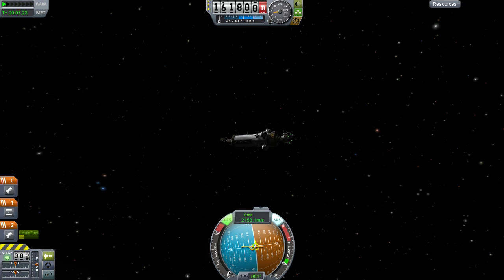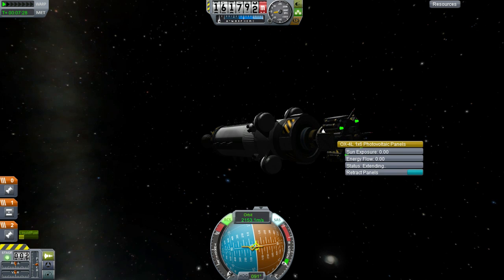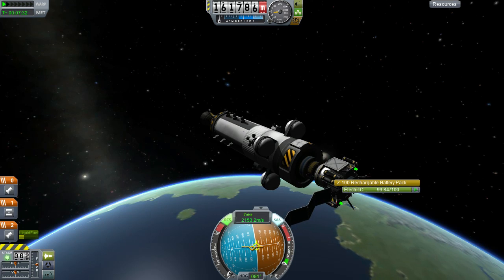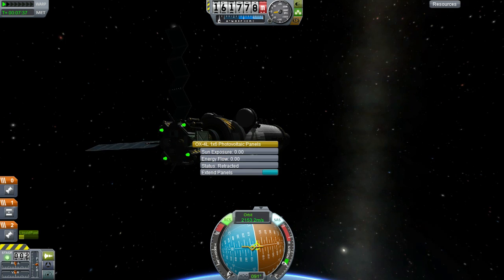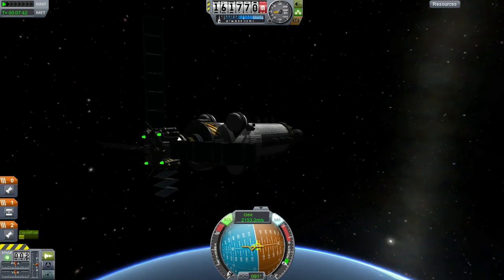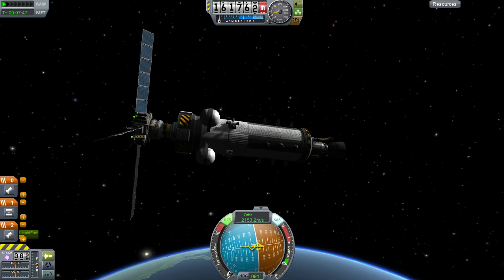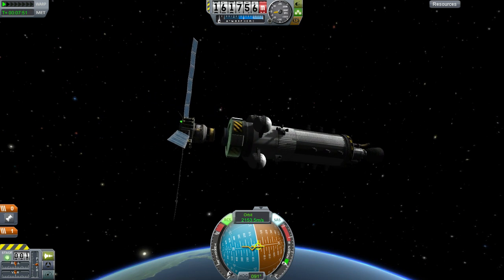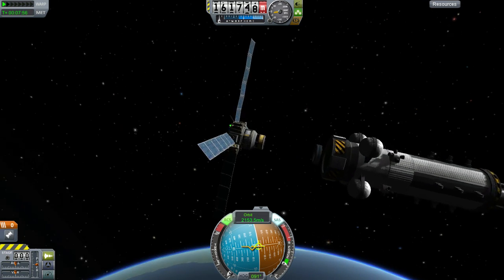Now, before I forget — which I honestly do all the time — always extend your solar panels in the beginning while there's still energy in the batteries. What happens later is I don't have enough energy to even extend the solar panels, so I'm basically stuck with a useless thing in space. So there we go. We have some fuel left but we won't be needing the rocket stage anymore, so we can decouple it and let it float away. And there we go — we have our satellite in space.